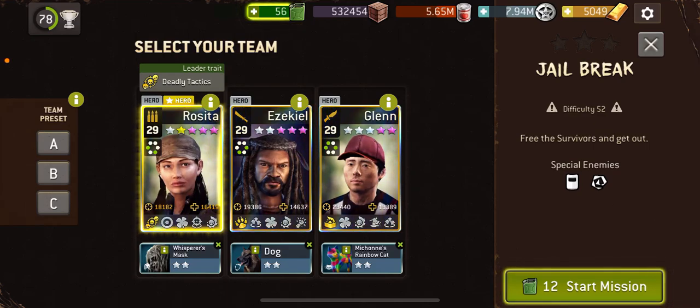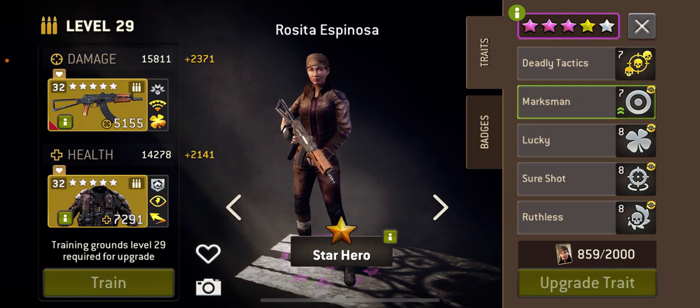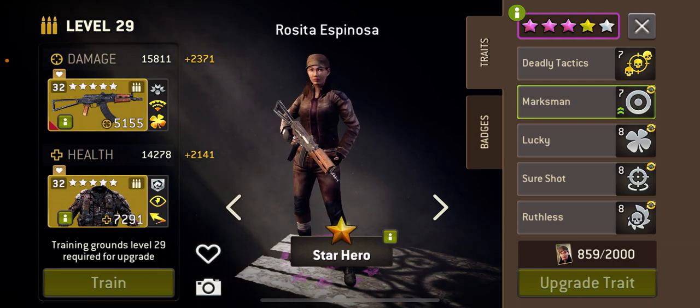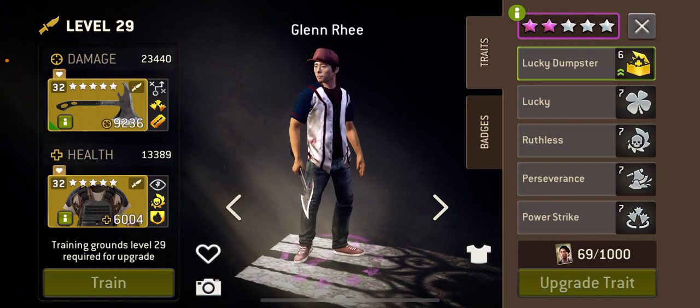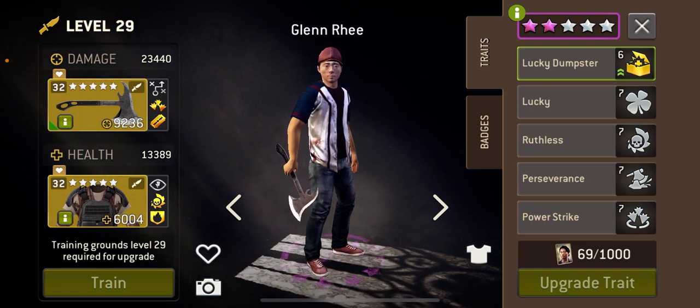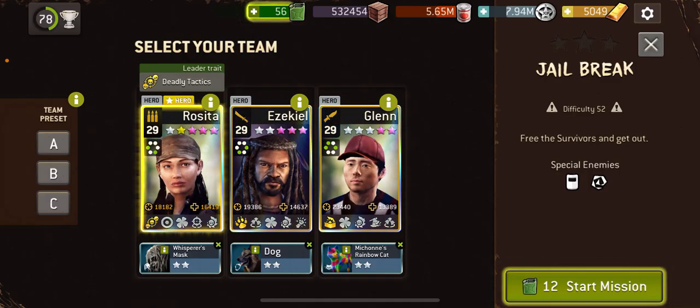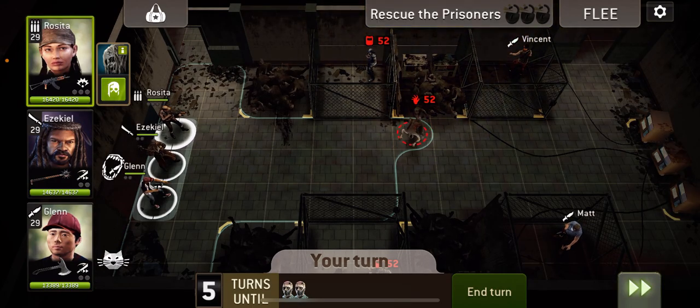Hi everyone and welcome to Jailbreak at 52. I'm going to be using Rosita, leaving the Assault Rifle on her - you can pretty much use anything you want though. Zeke with Morningstar, I've got the Interrupt on but it doesn't necessarily have to be. And Scout Glenn with Mercer's Axe - any weapon where you hit two walkers, so Spears, Musket, Crescent's Edge, anything like that will do the trick.